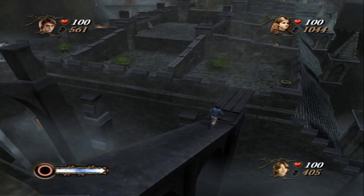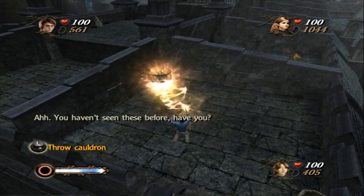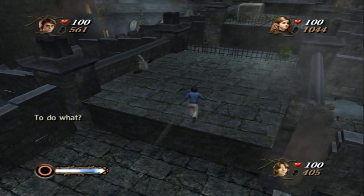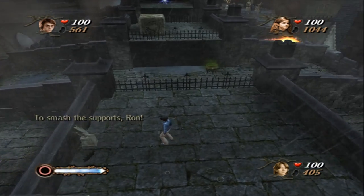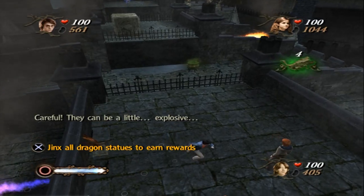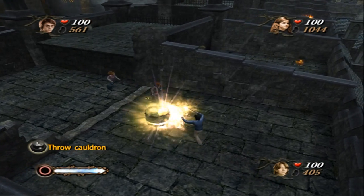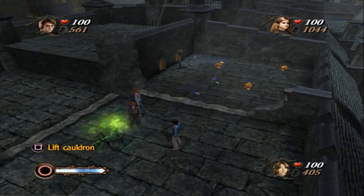Just going to blow up a few walls, no big deal. Moody: 'You haven't seen these before, have you?' Yes, a million times, Moody. We have to use the cauldron to smash the support — we've done this before, mate. They can be a little explosive. So we've got another statue for no reason I care about, but anyway. Boom, and another one.